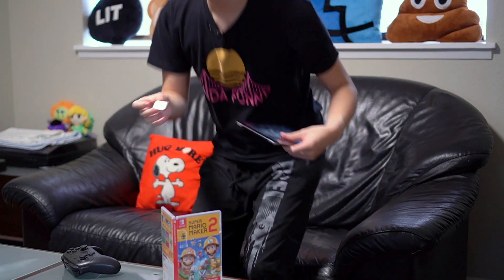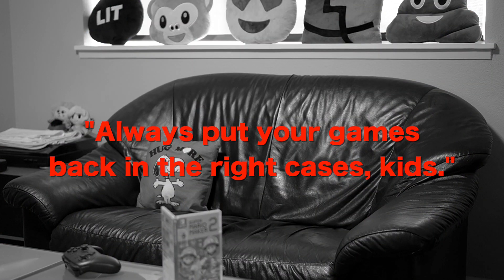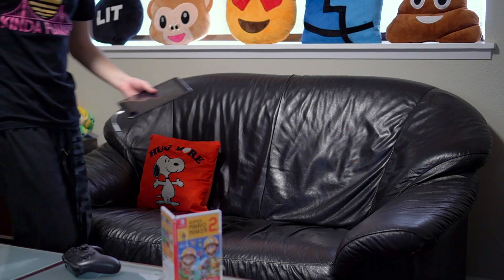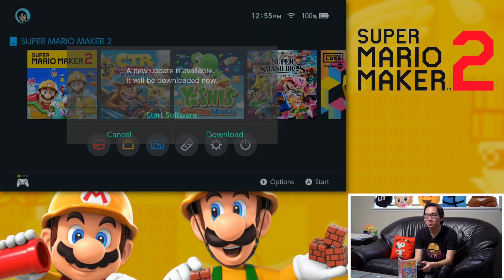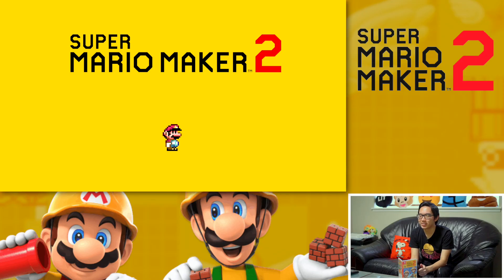Let me go pop this guy in. Always put your games back in the right cases, kids. I used to do the thing where I would just put games in whatever cases and then it ends up getting lost. Alright, let's just hop into Mario Maker. We got another download — gaming in the new generation. Alright, so we got Mario Maker 2.